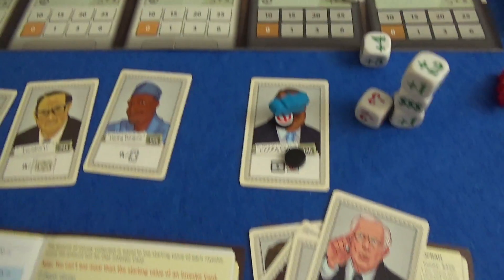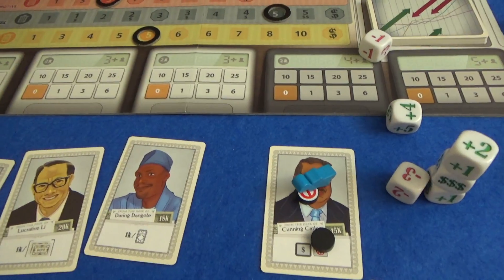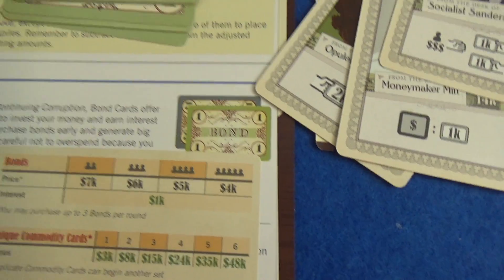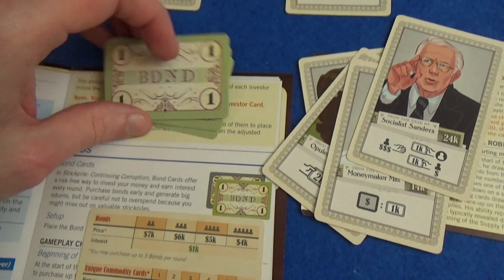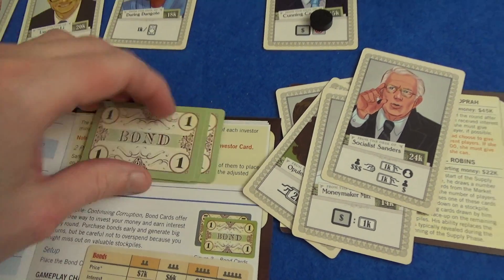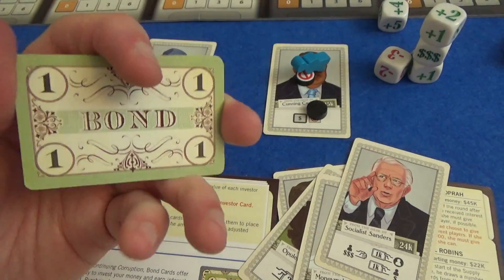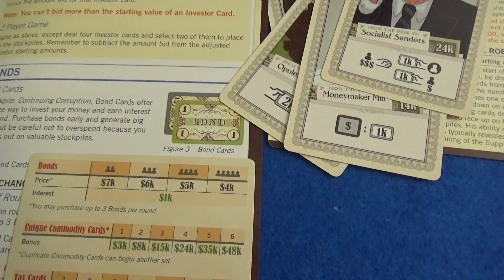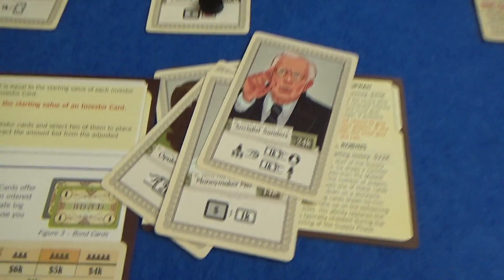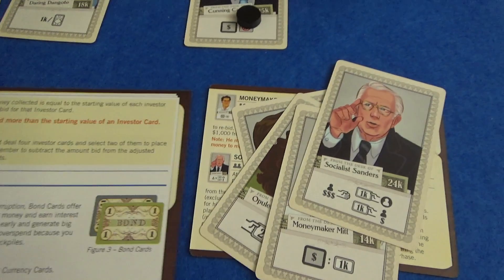I mentioned bonds quite a bit — we have bonds in 1s and 5s. At the very start of the round, before anything else happens, you can now buy bonds. They cost different amounts depending on the number of players, and they're cheaper the more players you're playing with. In a two-player game they cost $7,000, and you can buy three at the start of each round. At the end of each round you get $1,000 interest for every bond you own. But it's money locked into these bonds — you can't sell them until the end of the game. They sell for as much as you paid, and you'll have received interest during the game. So if you have a lot of money it's some guaranteed interest every round, but if you buy too many you won't have money available to bid on the stocks that you need.